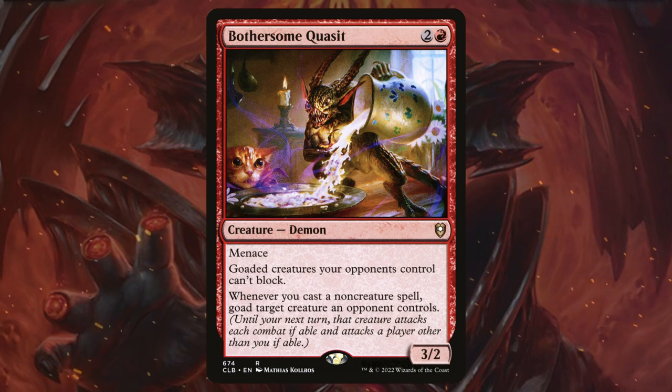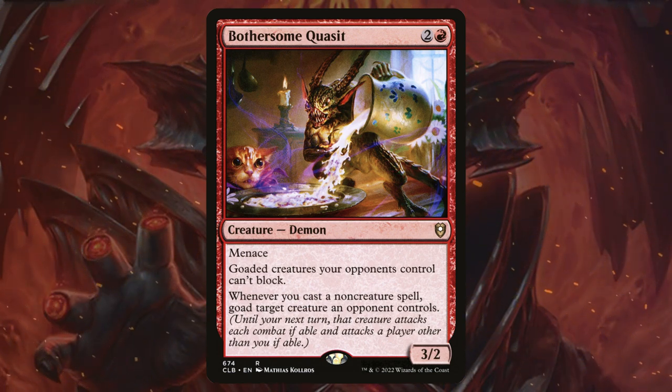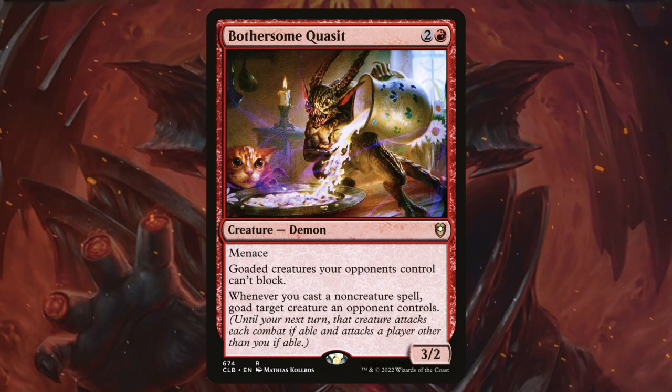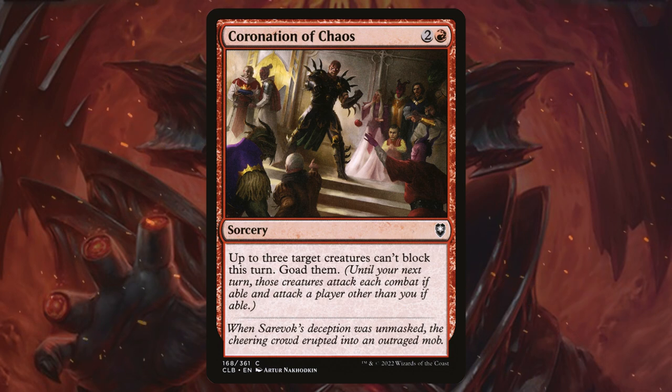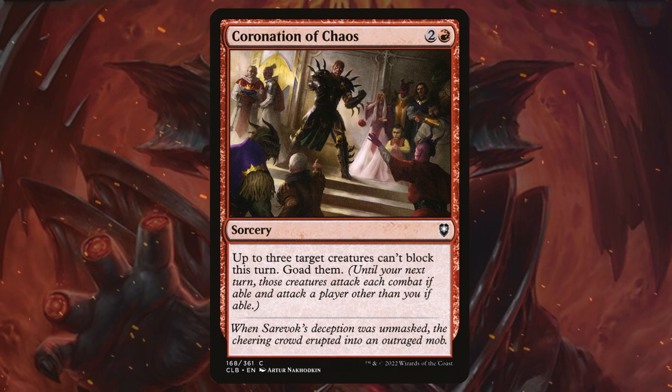We're going to use cards like Bothersome Quasit to goad our opponents' creatures. That way if we can't steal them, we can still make them attack our opponents and still get that same kind of value. To stick with that goading theme we're going to have cards like Coronation of Chaos — it's going to goad three creatures, just a single use spell.